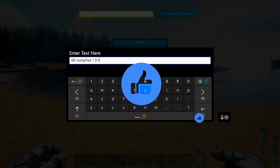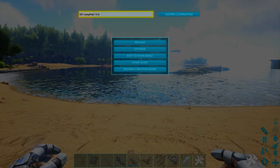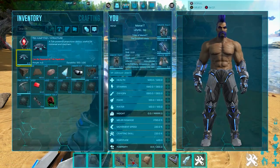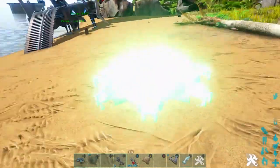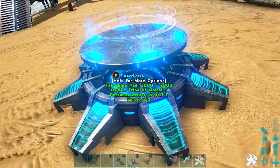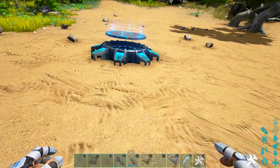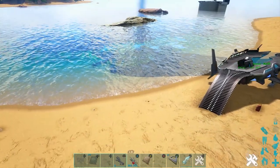The next code is: GFI space JumpPad space 1 space 0 space 0 — and you can tell by the code it's the tech jump pad. These are really really really cool. I've messed around with these quite a bit because it's literally: place it down, activate it, and just have fun. It takes no fuel, you don't need anything to power it — just go ahead and have fun with it.